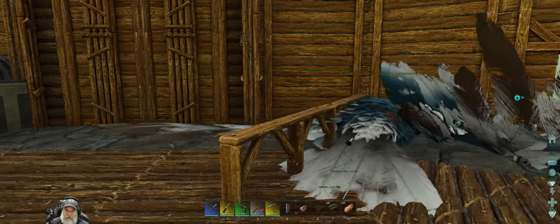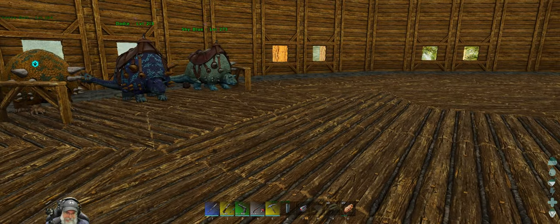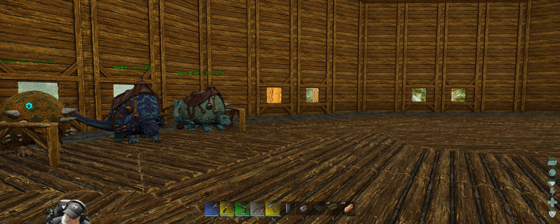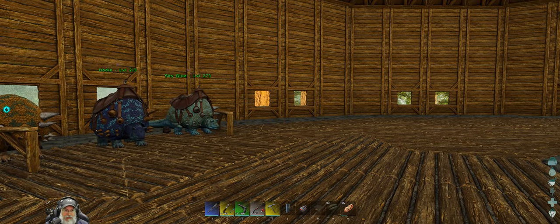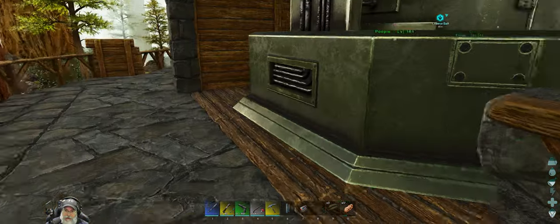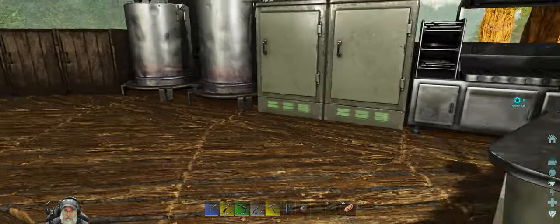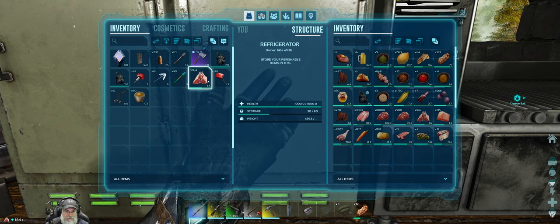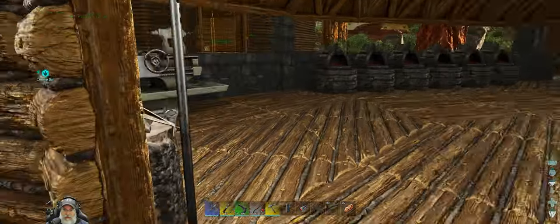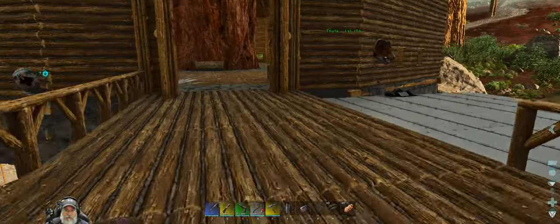We should be able to just feed it mutton for a perfect tame. Talk about a tame of opportunity — most of the tames in this game are tames of opportunity. A 135 is gonna take six mutton with no loss whatsoever, or seven prime, but prime will take longer. I got lots of mutton now — we got sheep, so we might as well use it. There's no point in using kibble because we don't need to. I'll put a little more than six, just for the hell of it. What a gorgeous bird.